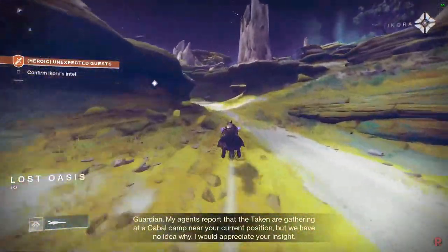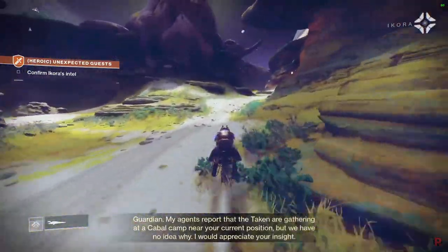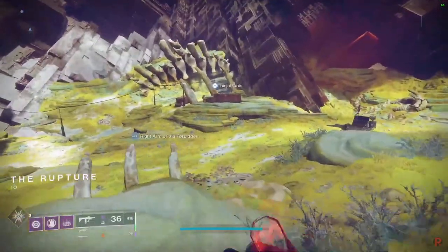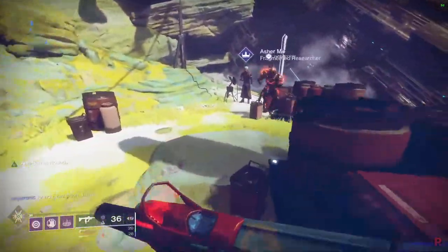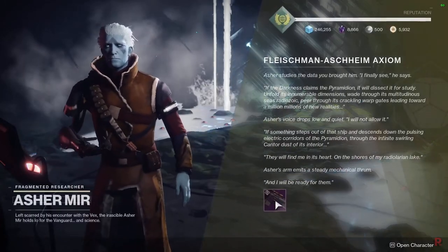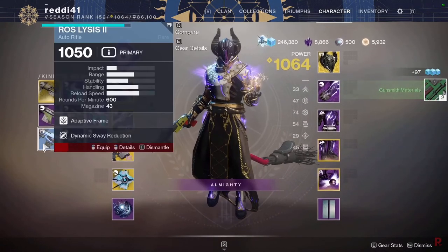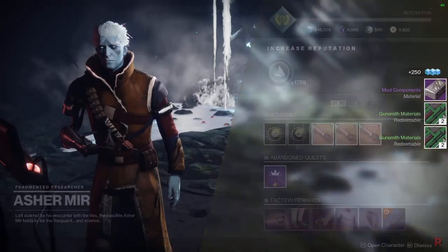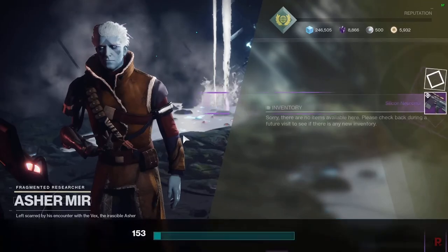Once you complete the heroic adventure, you get to the last step on Io, which is to talk to Asher Mir to get the next step. One good tip: if you let the heroic adventure end naturally, you'll spawn near him, so you don't need to re-queue back into Io. Talk to Asher Mir and he'll give you the Promethean Nightfall sniper rifle as a reward for free.